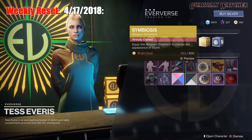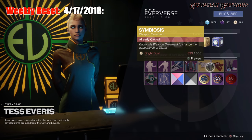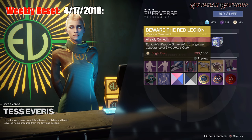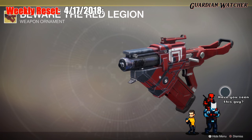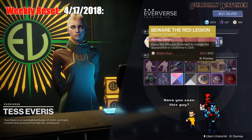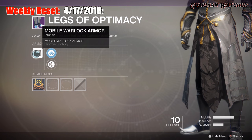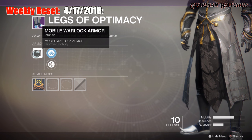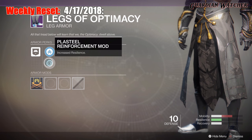For the Ornaments, we have the Symbiosis for the Sturm. Then we have the Beware the Red Legion for the Skyburner's Oath. The Armor of the Week is for your Legs. For the Warlock, it is the Legs of Optimacy, which comes with two Mobility and one Recovery. The Transit Perk on this is Mobile Warlock Armor, and then we have Mobility Enhancement Mod as well as the Plastillo Reinforcement Mod.